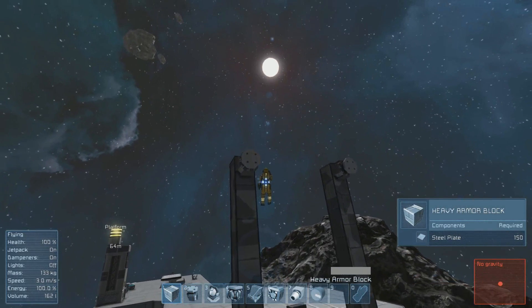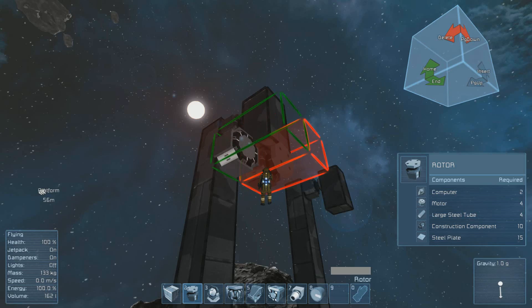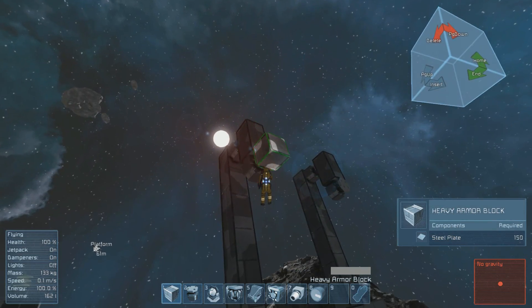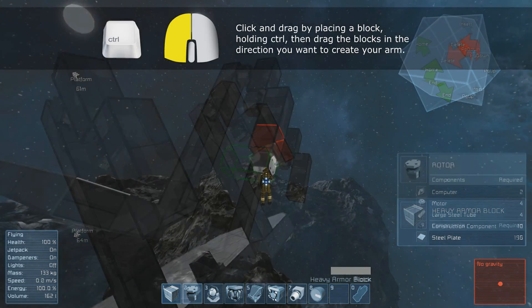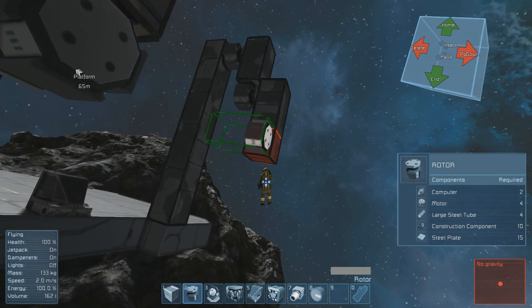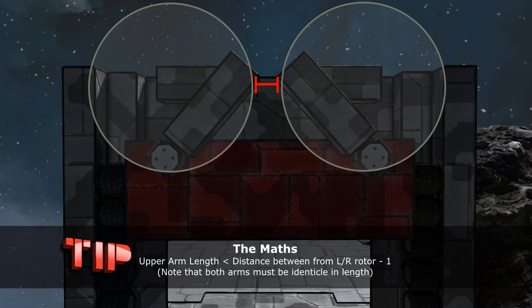Now let's start creating those arms for your doors. Create a line of blocks two blocks long on both of your rotors. When you're satisfied with the length of your arms, attach two additional rotors to the ends facing outward. Next, let's create the second set of arms. Place a block on both rotors that you've just created and drag out to three blocks long. Now let's place your last set of rotors at the ends of the arms you've just created but facing inward. Please note that larger doors will require longer arms to control them. Also be sure to make your upper arms short enough so that they do not conflict with one another in the open position.